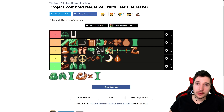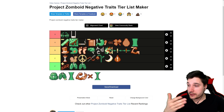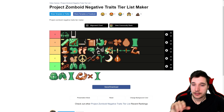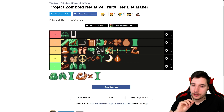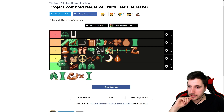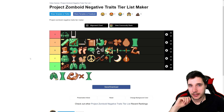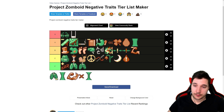Now we get to ten-point traits. First is Obese — you lose two fitness, you're slower when running, and you're more prone to injury jumping over obstacles. Zombies also have a higher chance to trip you. But this is a trait you can fix in-game, it'll just take a long time. So I'm not going to put this in the lowest tier. I'd actually put it into high C, because you can actually deal with it and fix it.